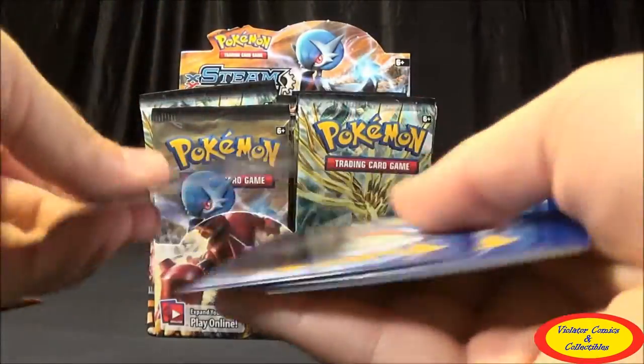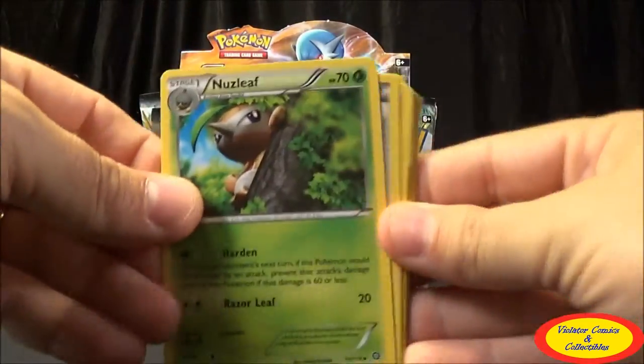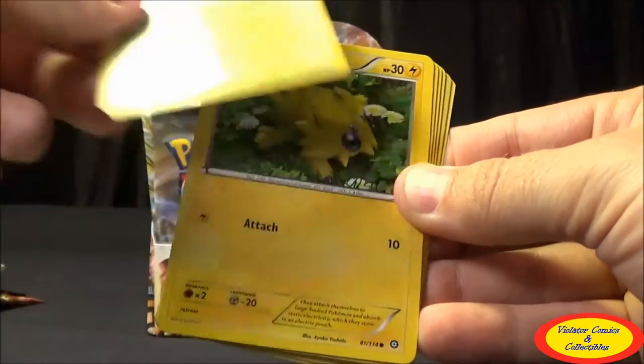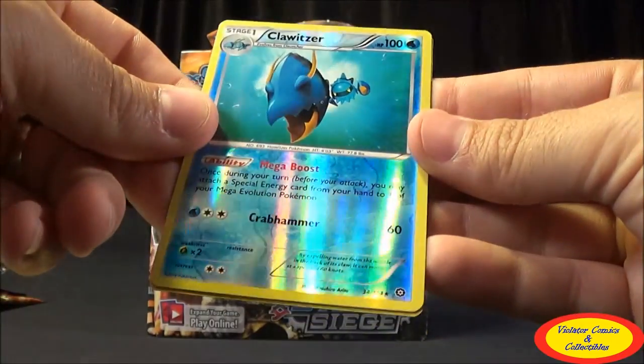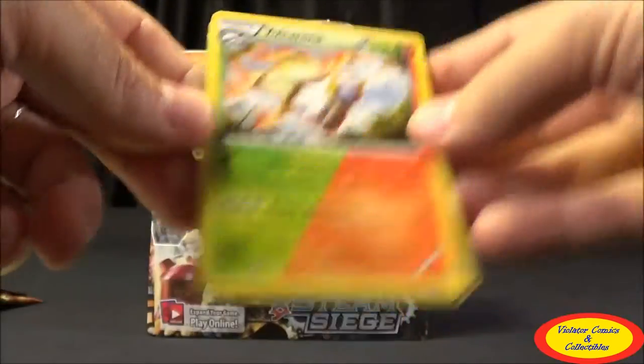Second pack: Nuzleaf, Claw Fossil, Anorith, Tangela, Joltik, Larvesta, Rufflet, Ponita, Clawitzer Reverse Rare — which is pretty nice — and a Volcarona Regular Rare. Then we have a Gardevoir pack up next.